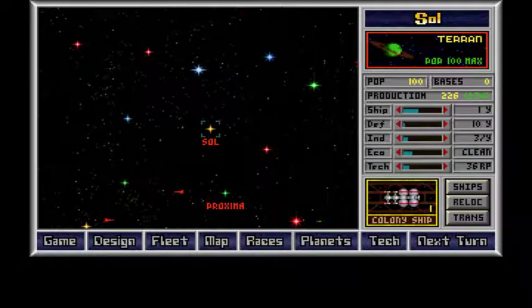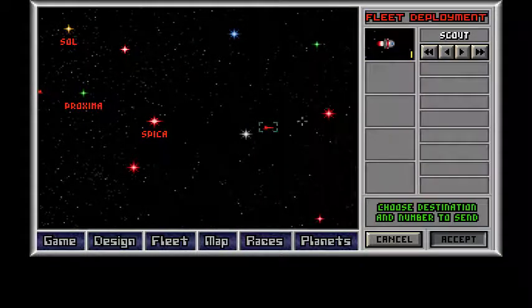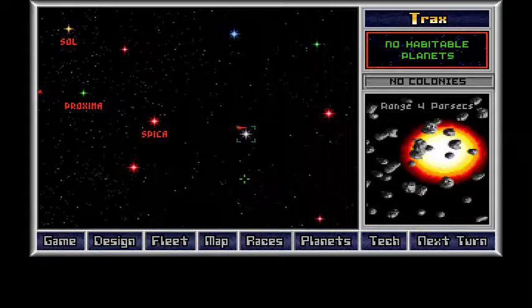It did not work. I just sent the colony ship too — that's the problem. Once you send it, that's it, it's done. Whatever. I should have one ready very soon. Nothing on the map. Nope.